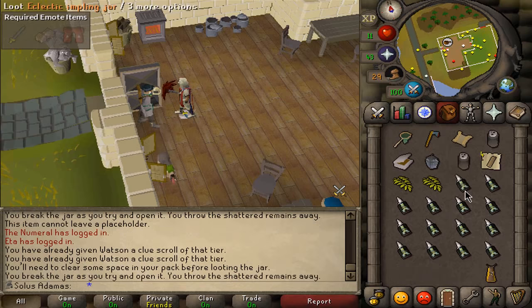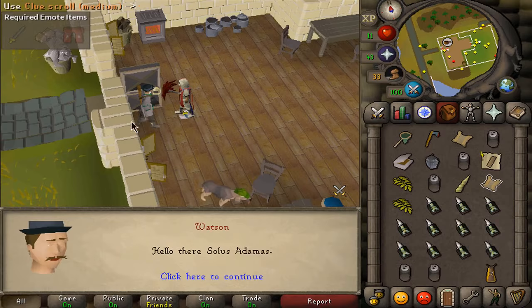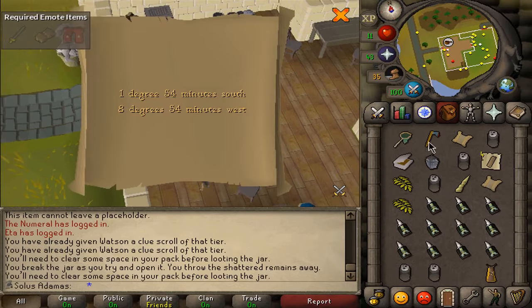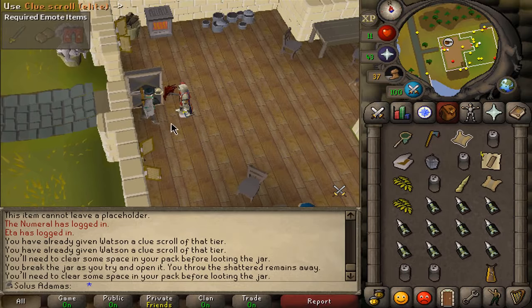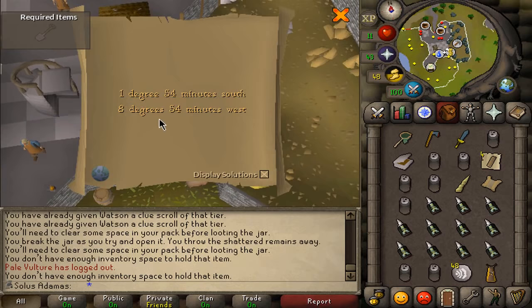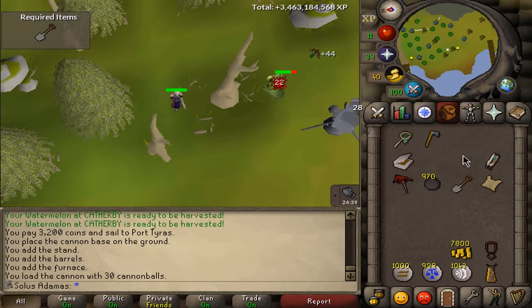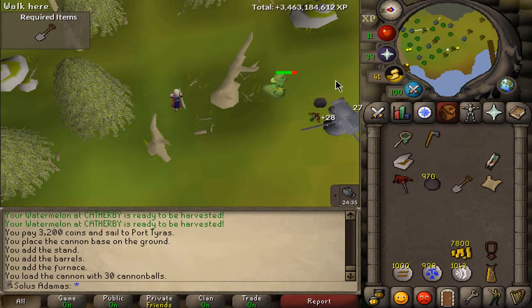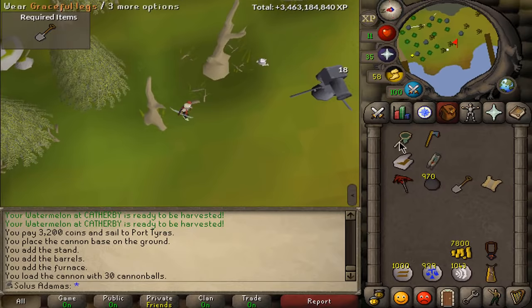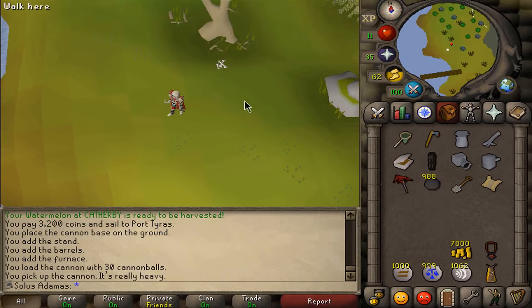Come on, give me something baby - I only have 20. There we go, awesome! Hand it over - sweet, master clue. I will hand in this elite clue that I haven't been able to complete in hopes of getting another elite clue from raids. Can I complete this master? I'm not sure where that is. Looks like I can. I don't think you can pray versus these things so the fact that he hit a zero is very lucky. Beautifully done. Some air runes - can we do the next step?